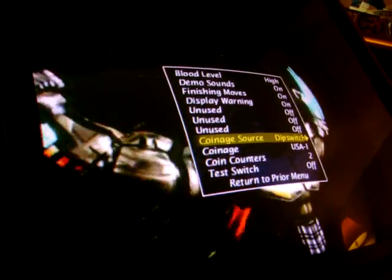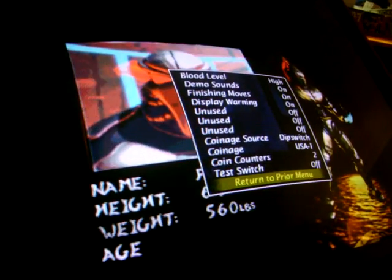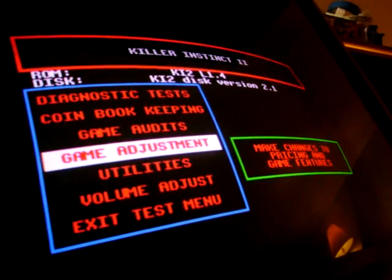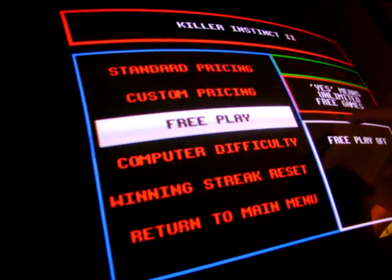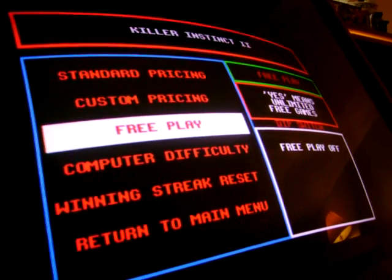If it's set to dip switch, it won't let you do it. I'm going to put it on dip switch and show you. Turn on the test switch, then Tab to get out. Go in here to game adjustments and free play. And if you'll notice right here, it says dip switch and it's not going to let you change anything.